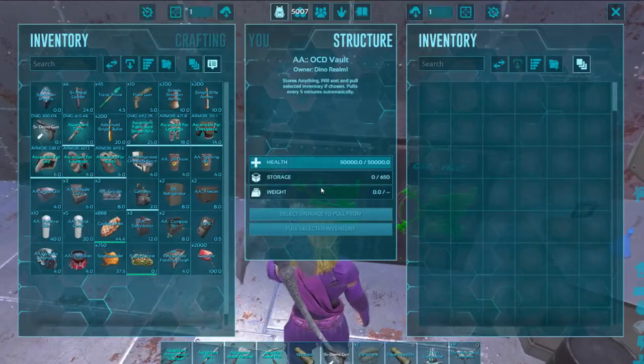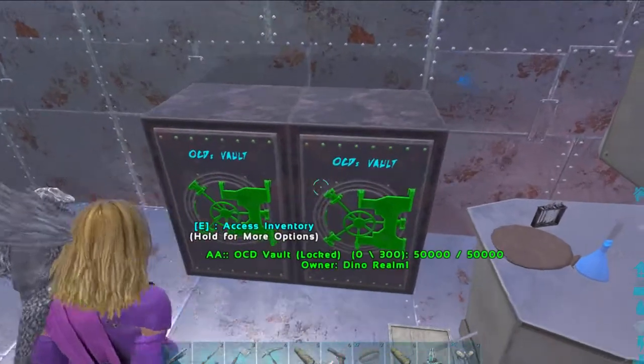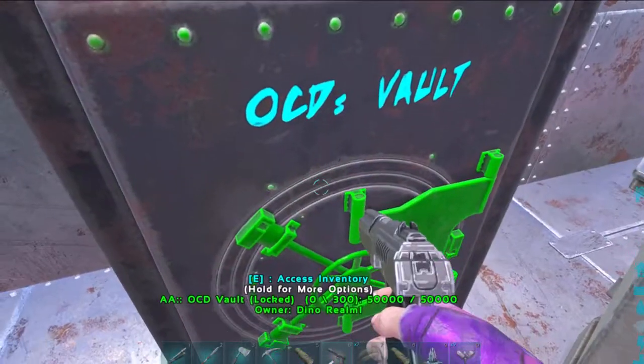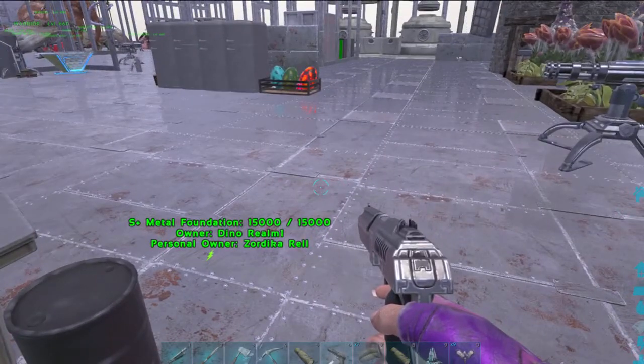These are the vaults — they are so cute! Let's just pick up a vault for ourselves. So now we have a couple of vaults for our new house.